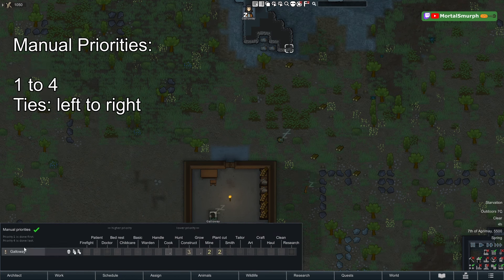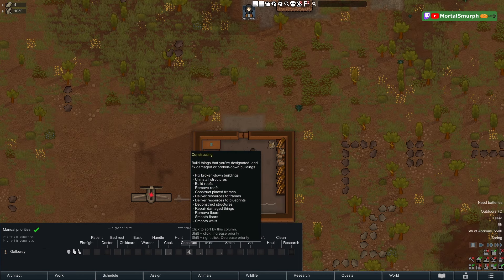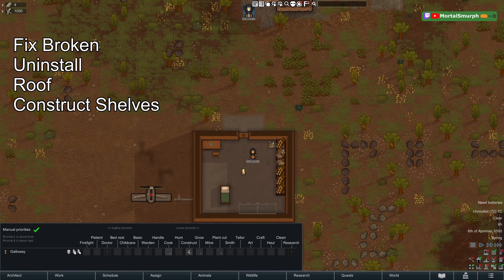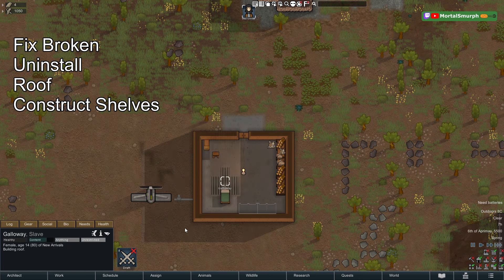Always in order, one to four, ties broken left to right. If we hover over a job, we can see all the individual component jobs — always done top to bottom. So this person assigned to construction will fix the broken turbine first, uninstall the table next, then build a roof, then construct frames — always in that order.